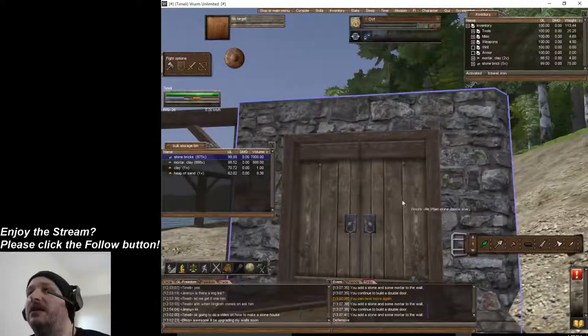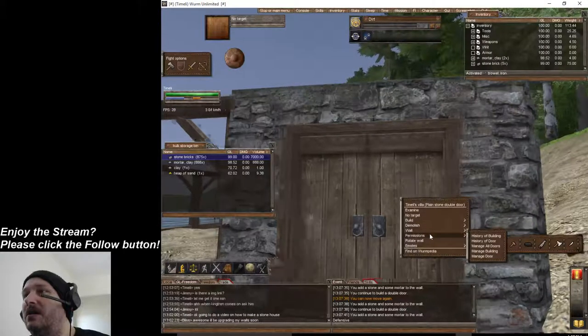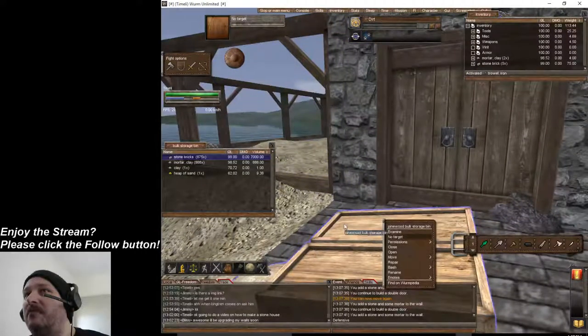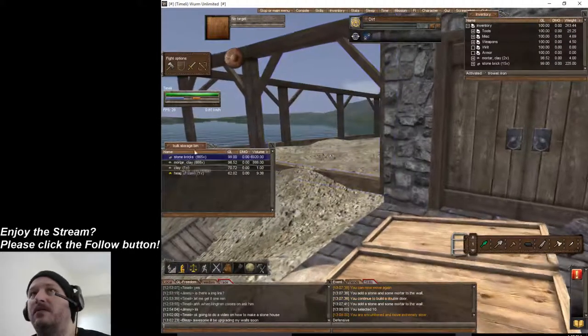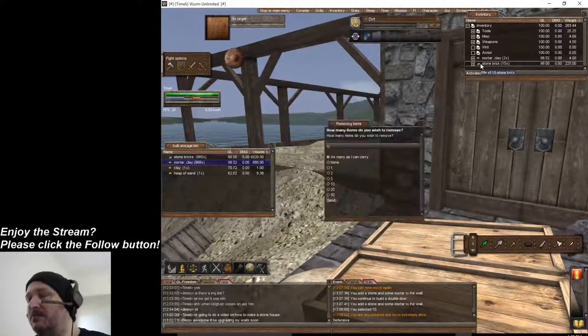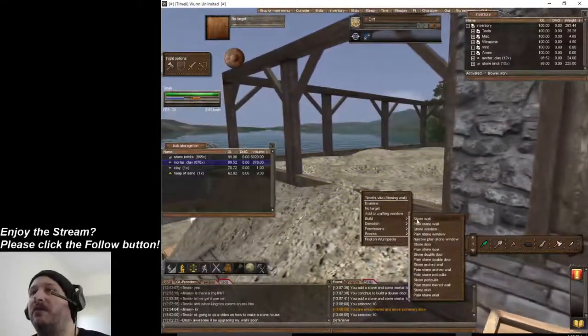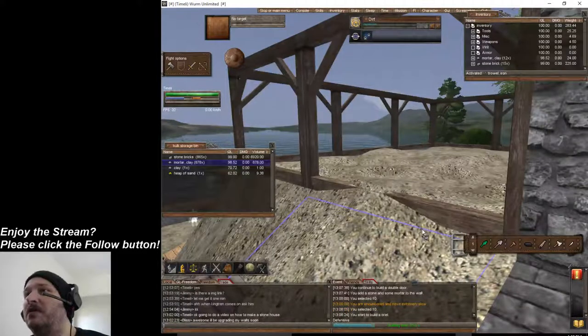Voila — that's the wall. That's what the stone wall looks like. Now I'm going to build a different type of wall. I'm going to take some mortar with me — I like to carry lots of mortar and fewer bricks. I'm now going to build an Oriel stone wall. Let's check out what that looks like.